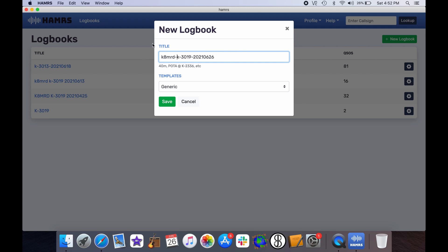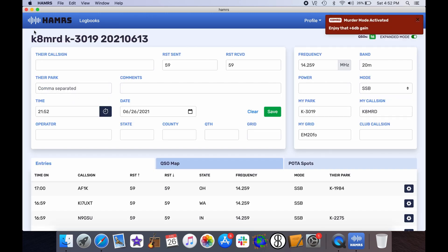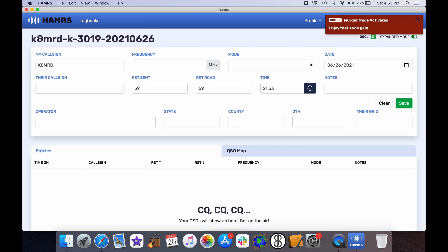That's the format the POTA website wants to see. When we go back to the ADI file, the proper format should have your call sign in it — like K8MRD-K3019-2021-0613. You need to put your call sign first, then the park designator, then the year, the month, and the date. That's how you should format your logs to submit for POTA. If you didn't do it right, the admins will let you know.